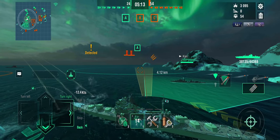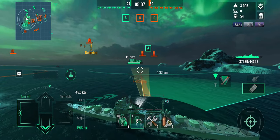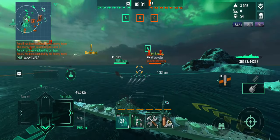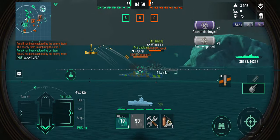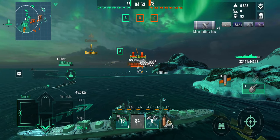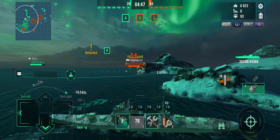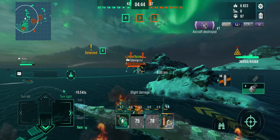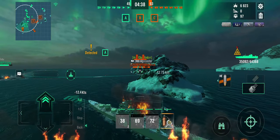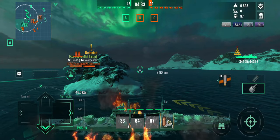I'm now taking battleship fire, and since these guys aren't inside the capture circle I'm waiting for the Kiev to pass by, then dropping some area denial torpedoes just in case they decide to come in. The aircraft carrier is still trying to kill the Kiev. The pair of Sejong and Worcester - Sejong probably has torpedoes reloaded. At that long range the Worcester can set a couple of fires but isn't a huge threat to the Kiev, and we've helped deter the carrier quite a bit.